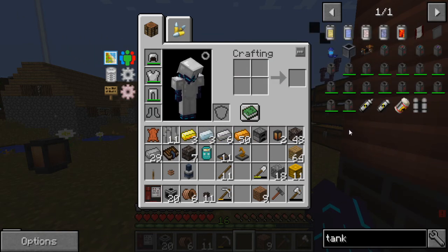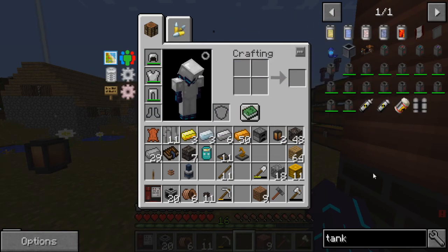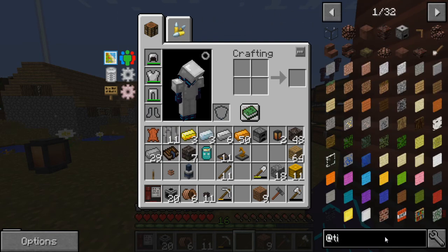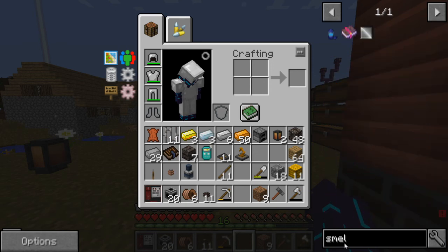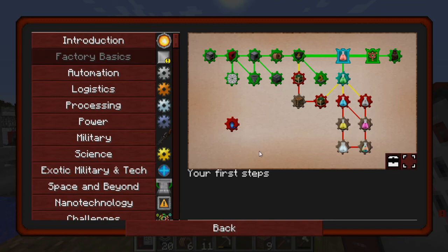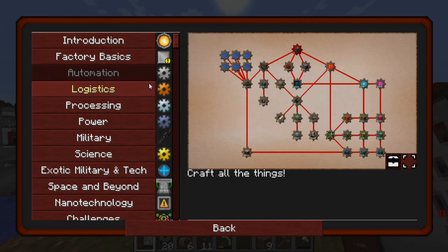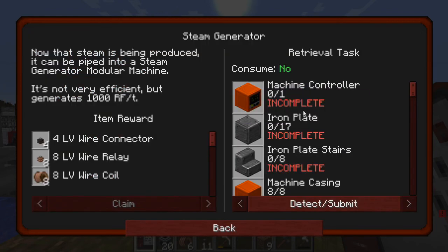My question is, do we have something that we can store our steam in? No, like no fluid tanks or anything like that. That might be something we can look into. I thought we had Tinkers - I don't think we have Tinkers, which is unfortunate because Tinkers has a tank we can use to store things. So for power, this is where we're at right now - we need a steam generator.